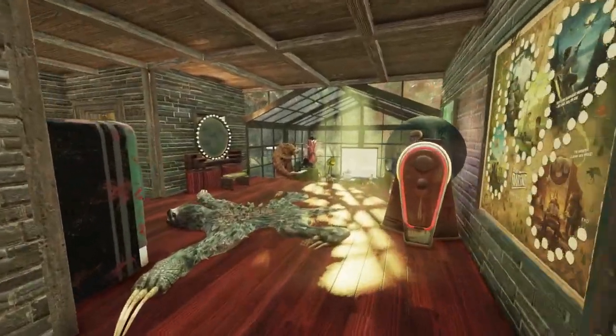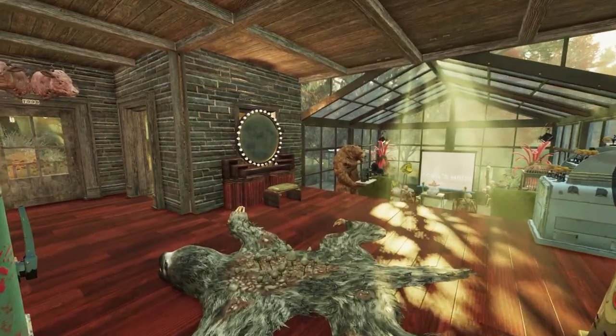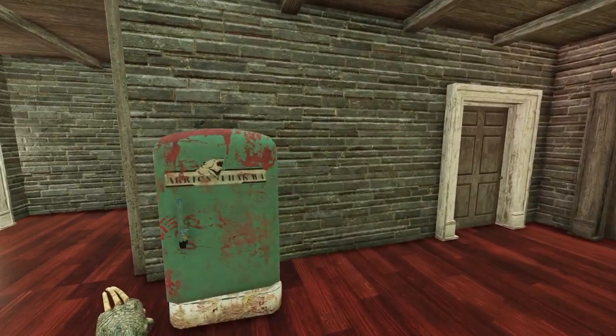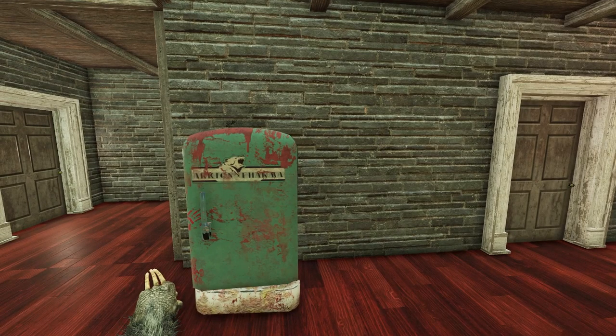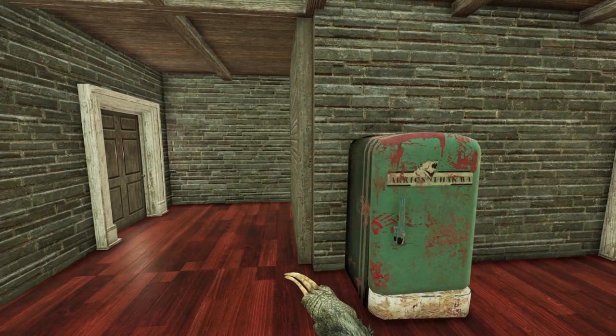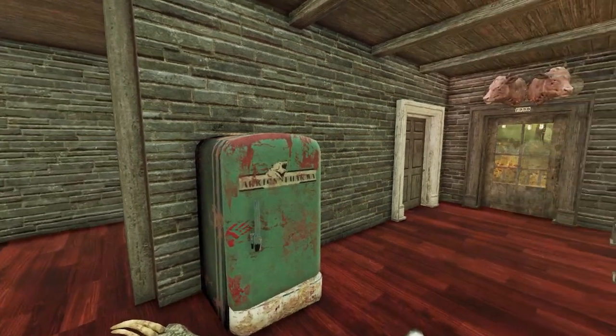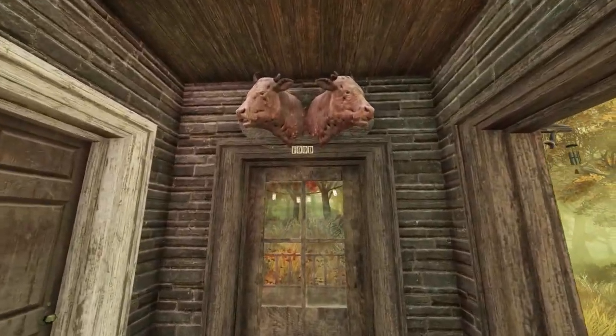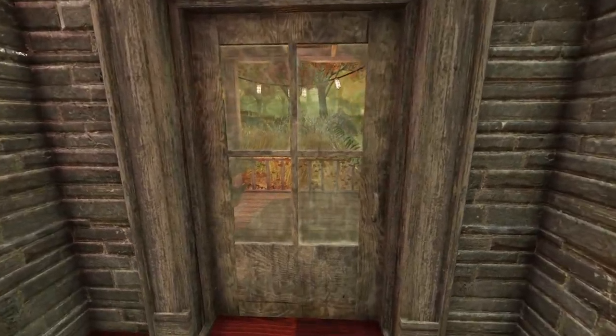Coming back into the main section of the house, you can see the vanity mirror against the wall. I've put the Arctos Farber fridge here — I'm probably going to move it, I just put it there because I couldn't think of anywhere else. I'd really love to fill this space with something, I just can't think of anything yet, so if you've got any suggestions please let me know. Out on the porch area I've put two mounted Brahmin heads up here with a sign saying 'food' so everyone knows where my cooking station is.